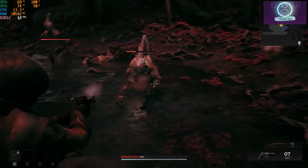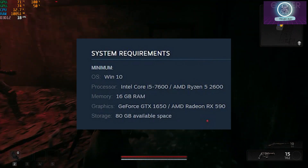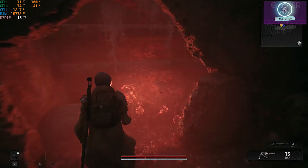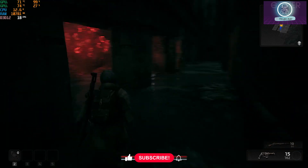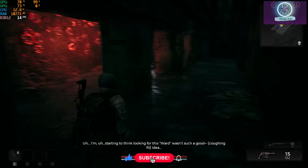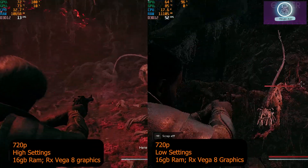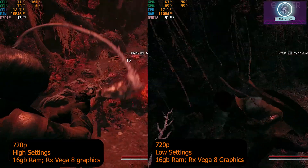The minimum requirement is an RX 590 and 16 GB RAM, making this a mid-spec PC game. A decent CPU with great integrated graphics like the Vega 8 will most likely run this. I got a maximum of 20 FPS on high settings at 720p, and 50 FPS on low settings with AMD FSR set to ultra performance on Vega 8 graphics.